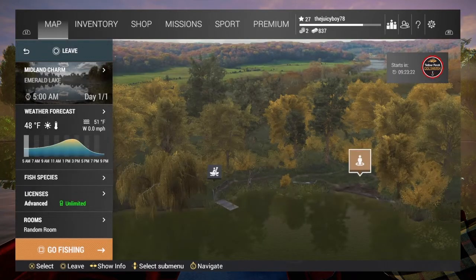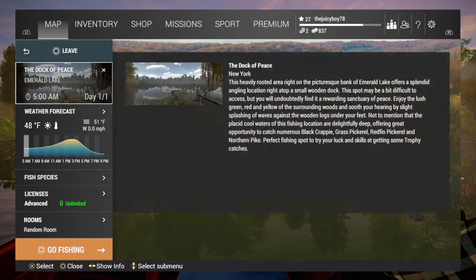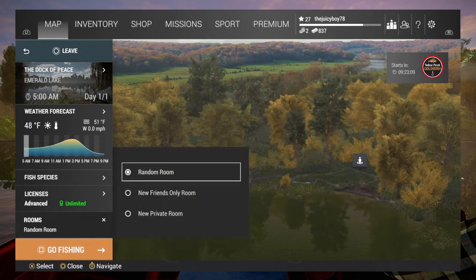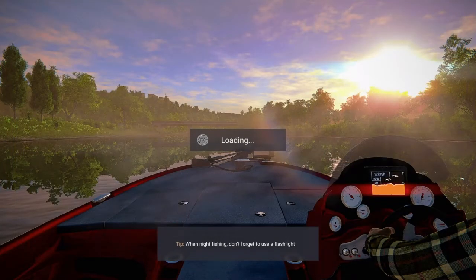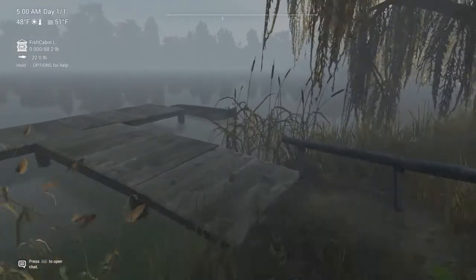After you load in, you want to go to the Dock of Peace at nine o'clock at night - that's a really good spot. Let me go to a private room real quick, make sure you've got everything, and then just go ahead and go fishing. When you get on the dock you want to go to the right of the dock, or there are two spots - you can go to the right or to the left, like the center.